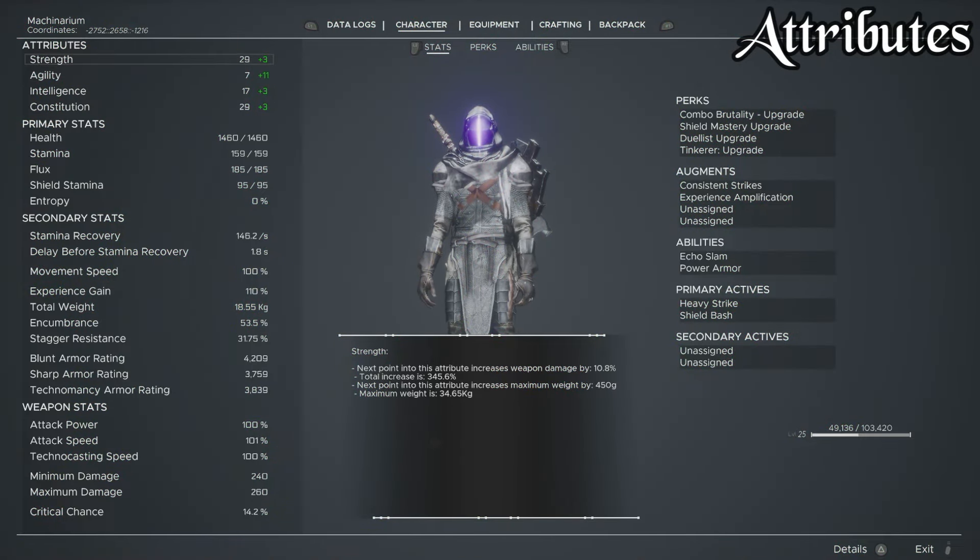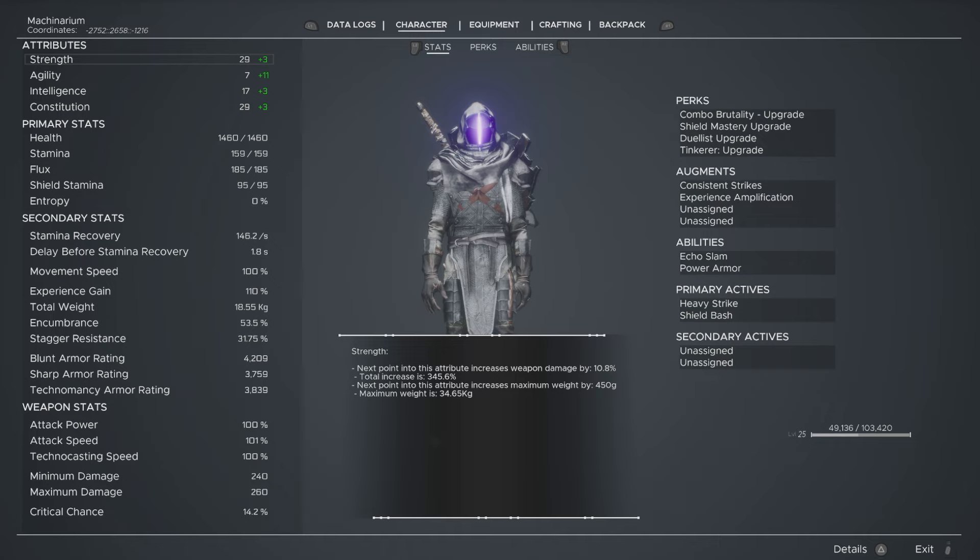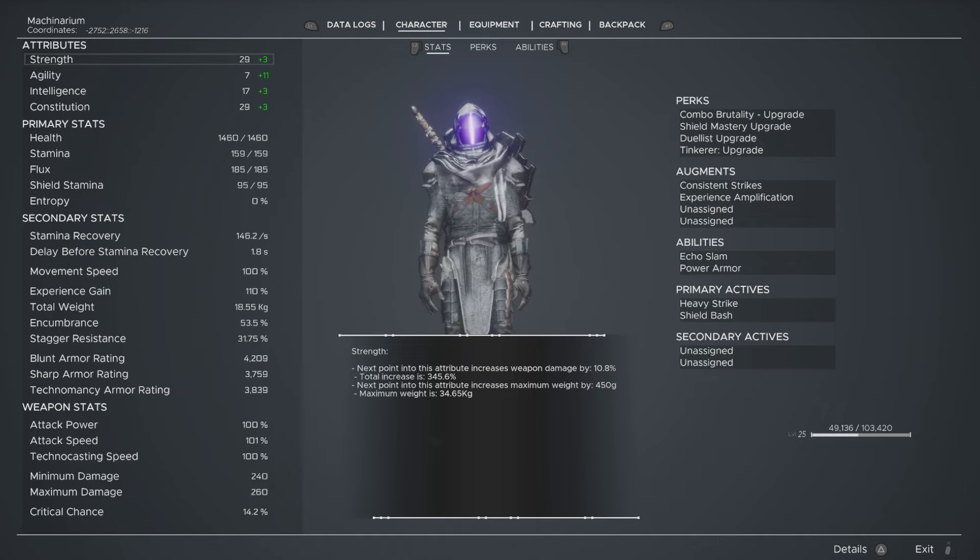So this is a level 25 character, and that means he is fresh out of new game. 25 is the cap for new game. As you can see in the top left, I am sporting some pretty healthy stats. You don't have to follow my exact distribution, but you have to understand what everything means and why we are using what we're using.